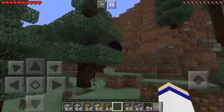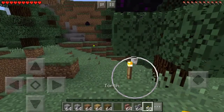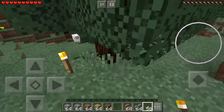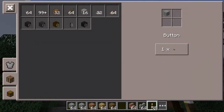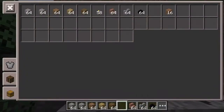If yours somehow ended up on a tree, like you accidentally placed it in creative, all you want to do is put a torch right under it, mine the block, and then it will fall into the torch. The torch will make it come out — it will make it so you can pick it up.